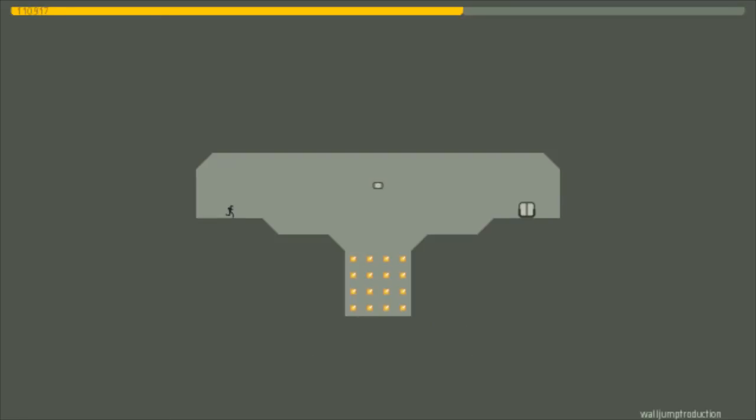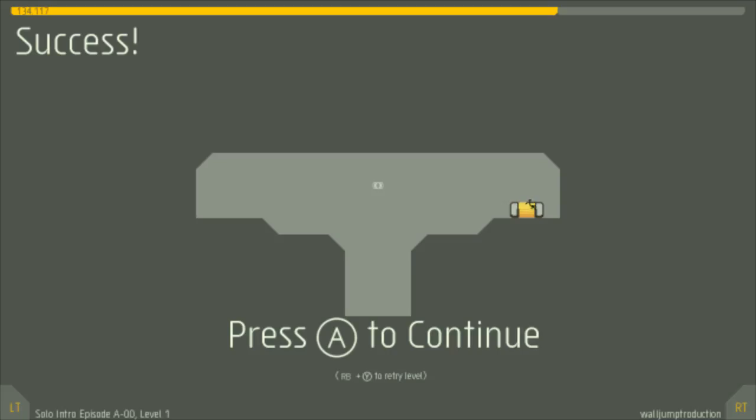This is a basic level — just go from beginning to end, kind of deal. You collect these for time, and then you just press X to get out.